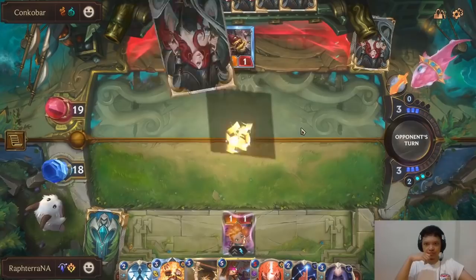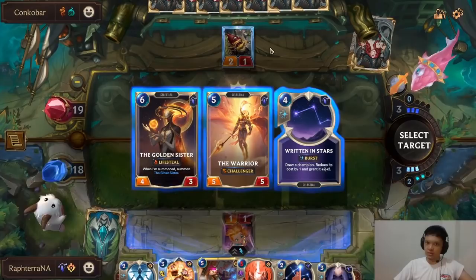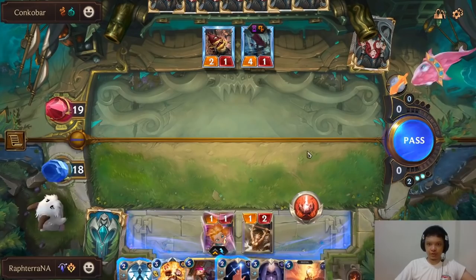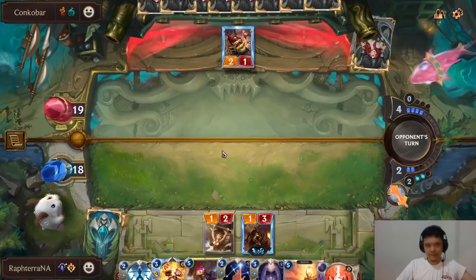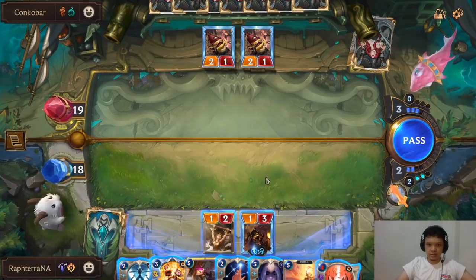He plays Stalking Shadows into Deadbloom. I didn't get the Comet from Solari Priestess. The Warrior might have been good to get rid of Maokai. It's not even worth saving the Zoe here. I'm going to use Ballistic Bot instead — it's a lot better. I think our win condition here is Vi. No more Maokai, good.